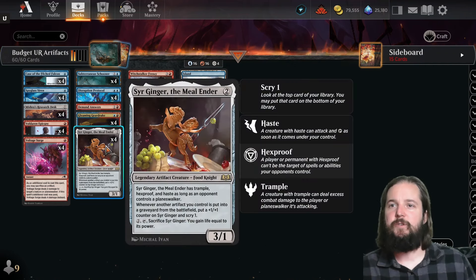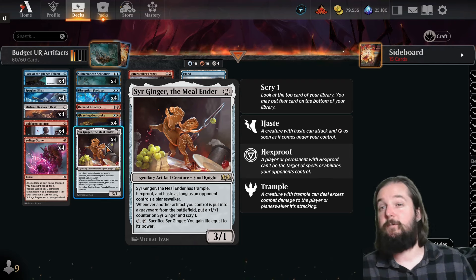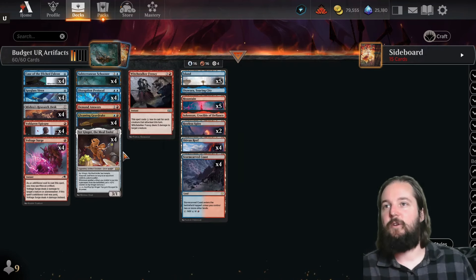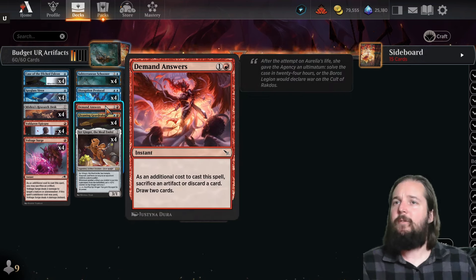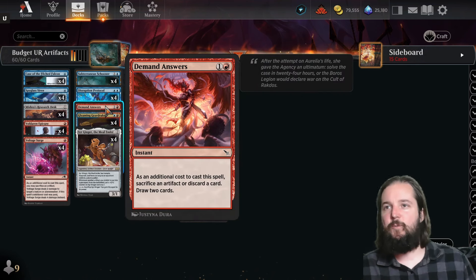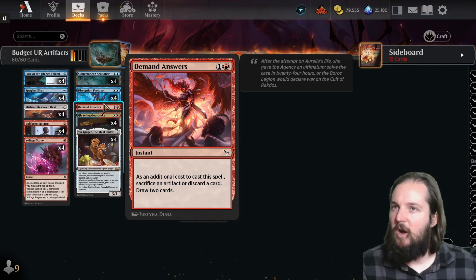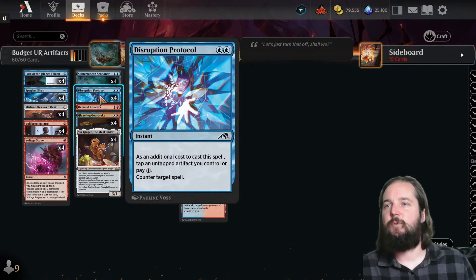We've got Sir Ginger, which whenever an artifact is put into a graveyard from the battlefield, puts a +1/+1 counter on it. So along with the Gleaming Geardrake, it just starts to grow. We've got Demand Answers, which is kind of like a Reckless Impulse for additional draw.